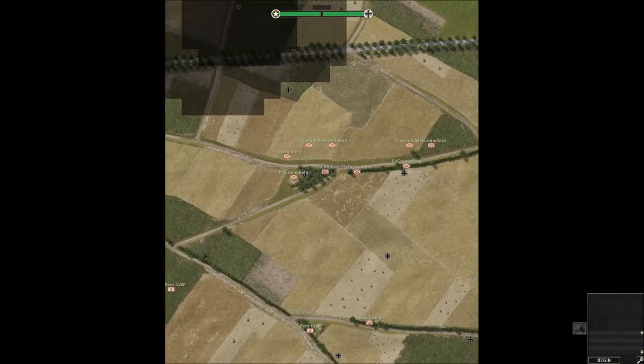Where are all my units? All right, so we have one mortar. I'm gonna put one mortar over here in this dense patch. I guess we'll have another one behind this hedgerow. Then we have a bunch of Panzer Grenadiers. The Pak-40 can go in this dense patch. Also have our Zug Troop or our leader squad. Put a couple of Panzer Grenadiers up here in this field to cover it.